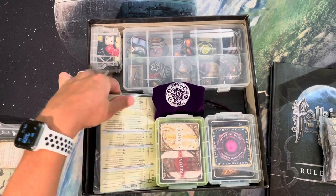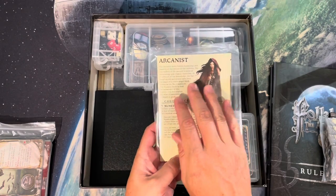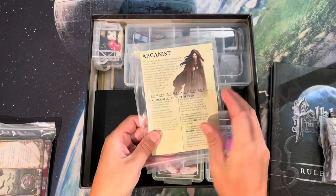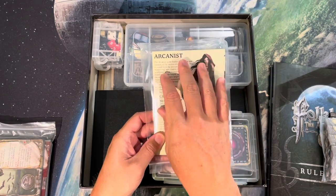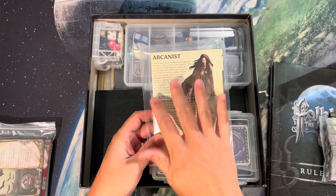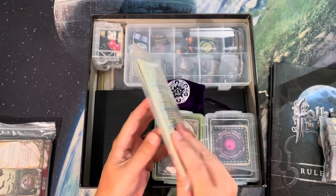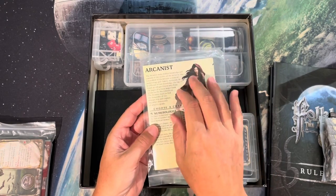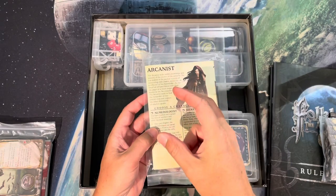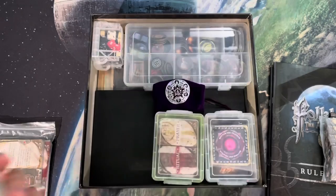These character booklets were honestly one of the reasons I was so interested in the game. Each one has your skill tree, your lore tree on the back, and your starting cards - essentially a screenshot of the starting card - so you could just open this up and play with it like that.